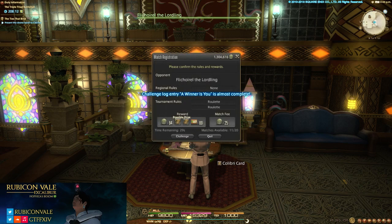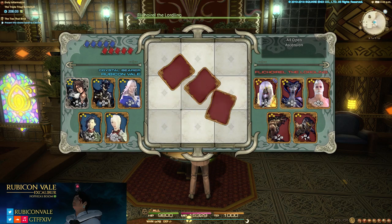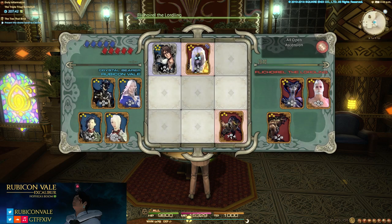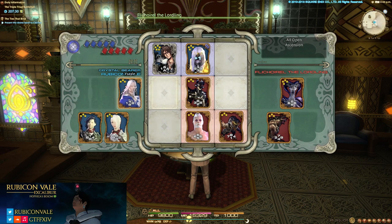We got Colibri! All open, ascension — ascension means those will grow. If I had played the ascension deck that'd be great, but we don't know the rule set in this one. A classic mixes two rules so I don't know what the expectation is. This is now a 10. I'll play all open ascension and play defensively still — take this side. Now I'll take it.